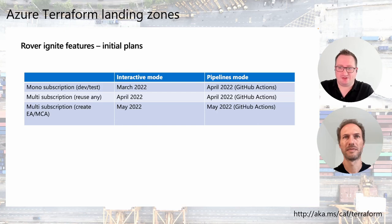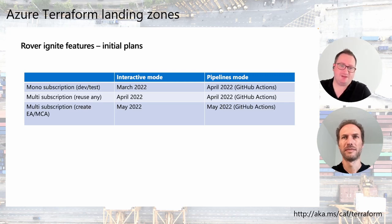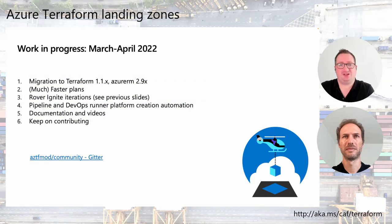Rover Ignite is something we want to continue to explore. Single subscription is available in this release, and we're going to add GitHub Actions pipelines for this deployment in the next release cycle. In the next couple of weeks we'll release the multi-subscription scenario for reusing previously created subscriptions — those can be multi-channel: some from CSP, some MSDN, some EA or MCA, as long as they all trust the same Azure Active Directory.